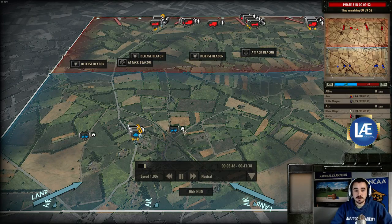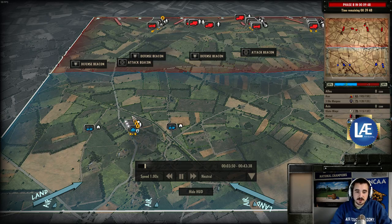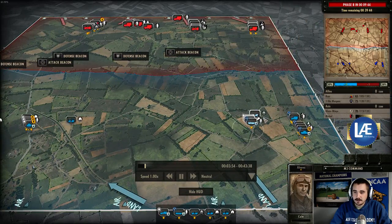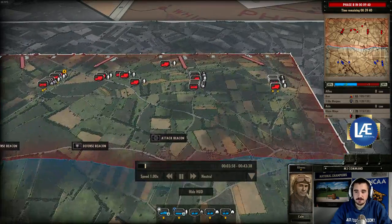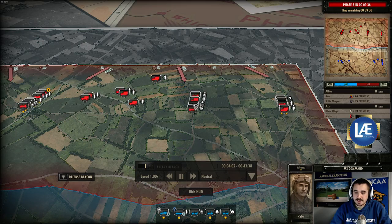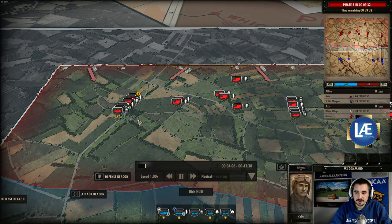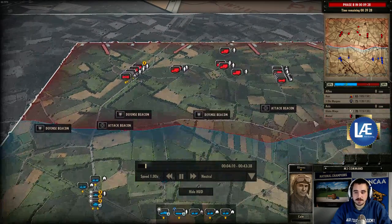Hello everyone, Ajan here with another Steel Division Normandy 44 replay. On the south side as the Spearhead, we have Azar. His ally is 3 Aramorgans as Indianhead. Versus their Axis opponents, we have Metzl as the Luflande, and Oler Manya with the 12 SS Panzer.